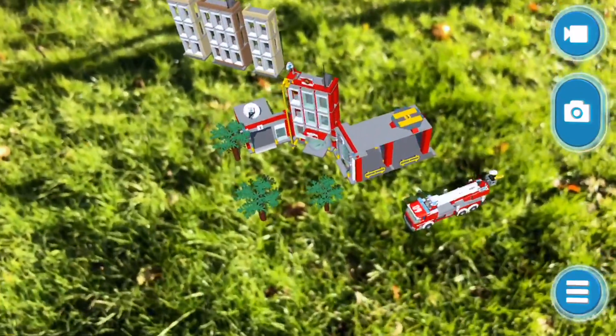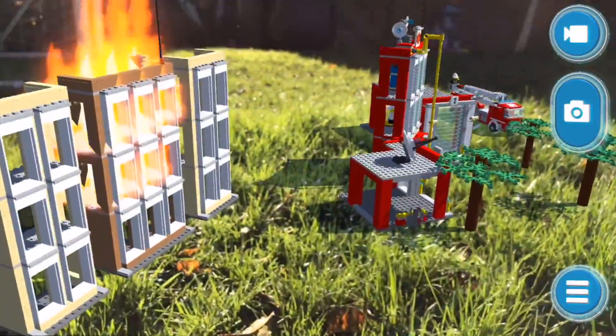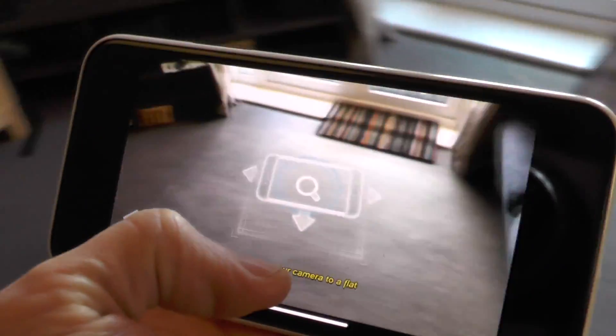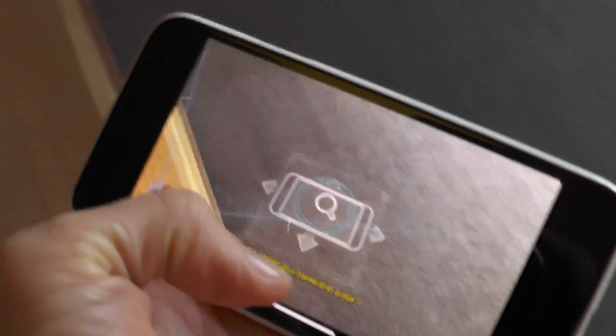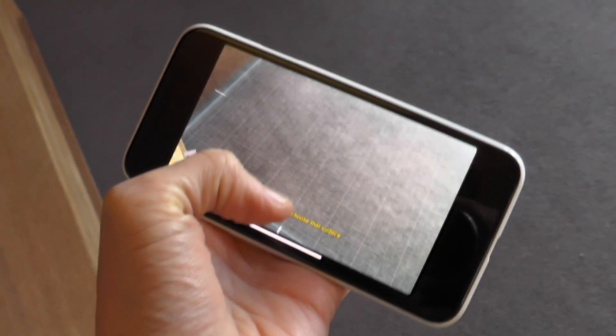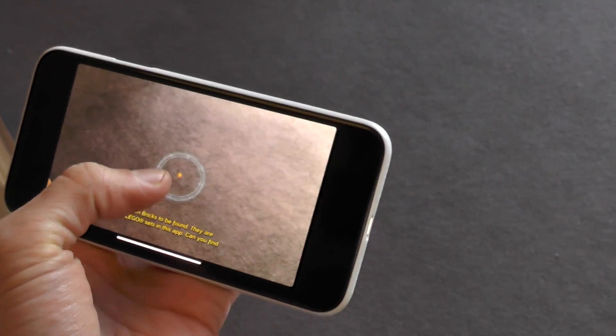Give it access to your camera. Watch this - look around your room and it scans your room. Once it's scanned, you tell it where you want to play your LEGO. Tap it down there and now here's where the magic happens.